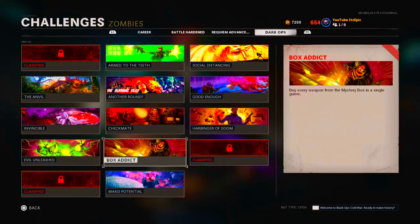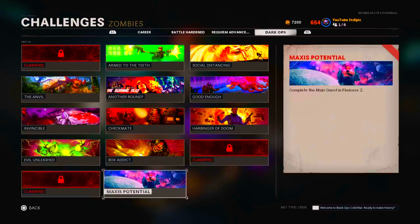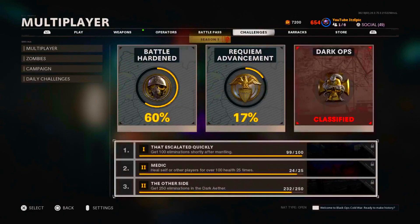Box Attic is really simple — just get every weapon from the mystery box in a single game. That will naturally happen if you're trying to get the Ray Gun or whatever you're going for. As for the two Dead Ops challenges, I really don't know how to do them and honestly could care less — I don't really want to play Dead Ops. And then the main easter egg in Firebase Z is self-explanatory — you just have to do it.